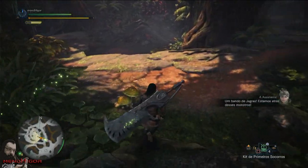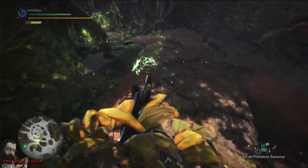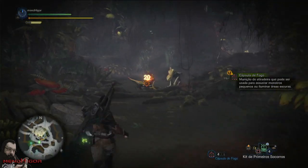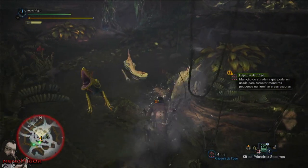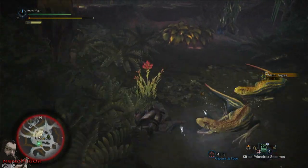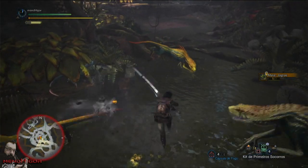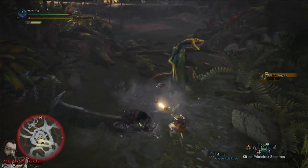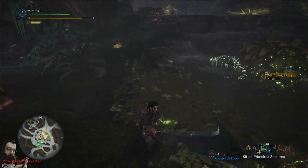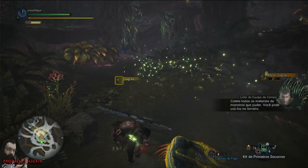A pack of Jagras — those are the monsters we're after. Let's see how you hold up when you're on your own. They're on the run, don't let them get away. Grab all the monster materials you can; you can use them at the smithy.